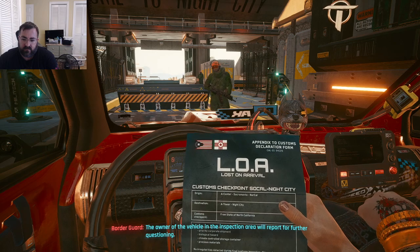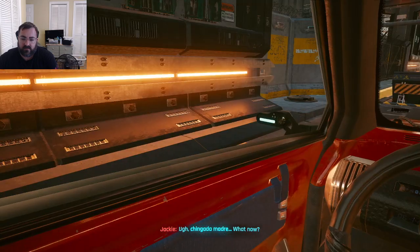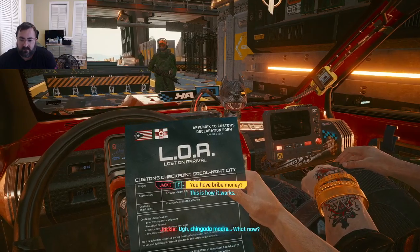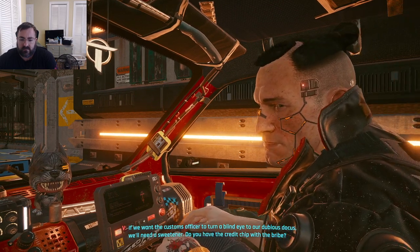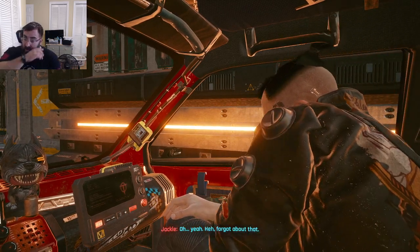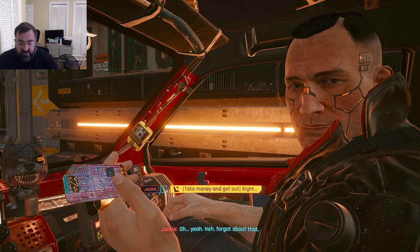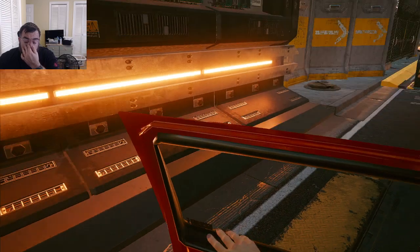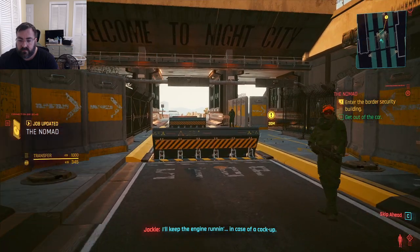The owner of the vehicle is asked to report to the inspection area for further questioning. We want the customs officer to turn a blind eye — we need a sweetener, a bribe. Jackie asks if I have the credit chip. I forgot about that. Credit chip — it's like futurized Bitcoin. Forgot. He just wanted to hold onto the money. Jackie says he'll keep the engine running in case things go sideways.